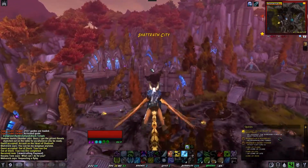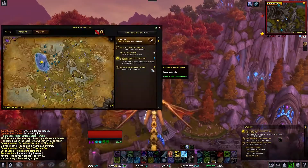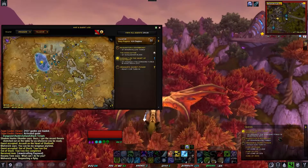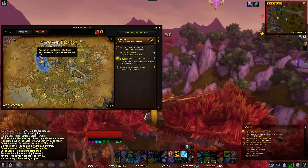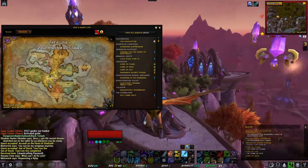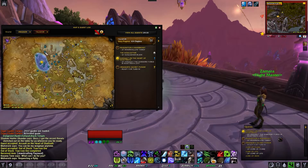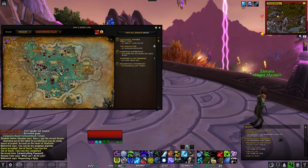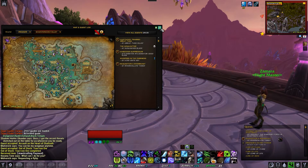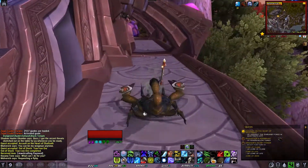After looking it up, they say invasions happen in retaliation for you attacking somewhere. There are various places on the maps — every zone has an area full of elites where you get apex crystals for killing them. Talador has one, Shadow Moon Valley has one down where all the blue schools are, because that's where all the elites are.